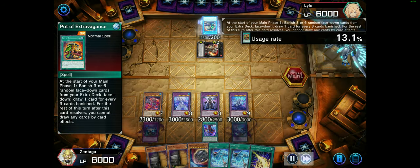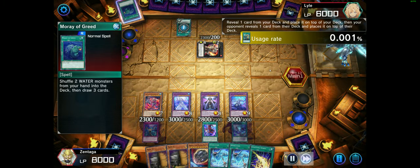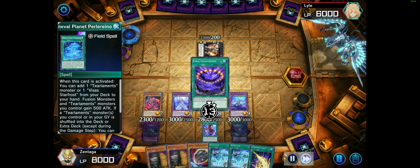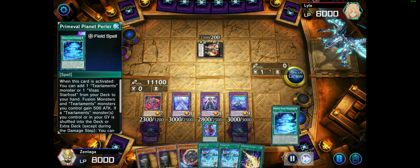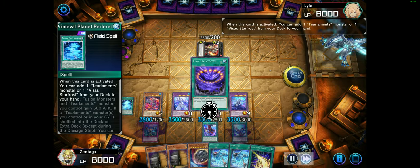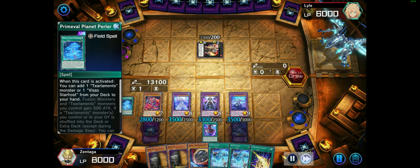At the start of my turn — before the draw — when this skill is activated, I add one Uriah, Hamon, or Reviel from my deck to my hand. And it also says once per turn, I can discard one card and special summon one fiend monster with zero attack and defense from my graveyard. Seems like the actual skill card continues to do more.